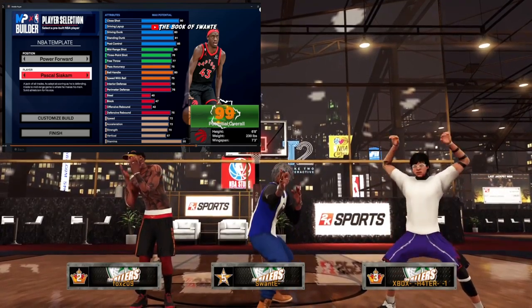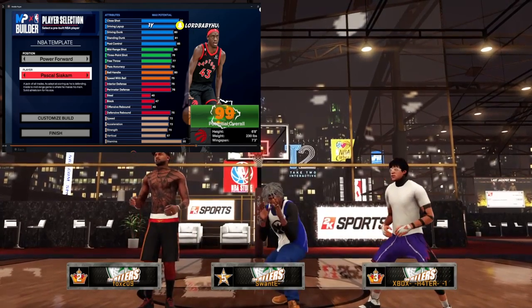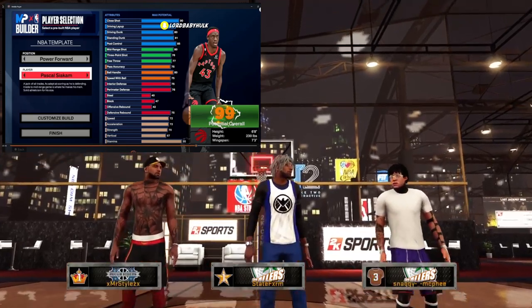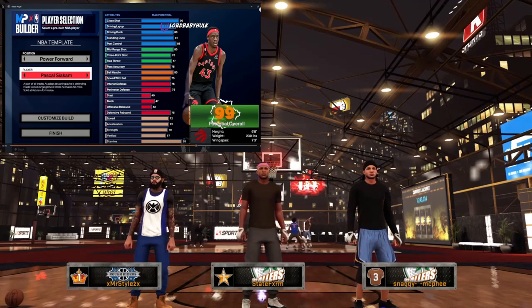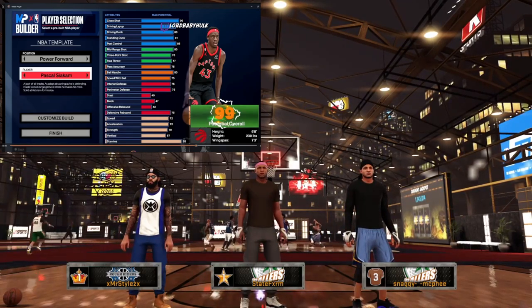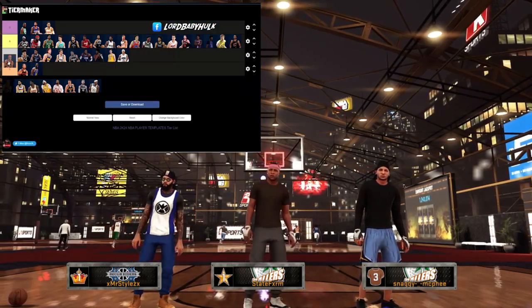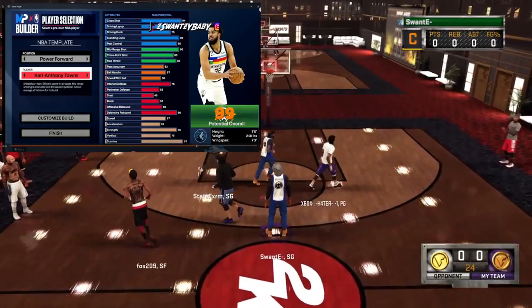Pascal Siakam — 6-something. Great finishing, decent shooting, decent playmaking, a little bit of defense, weak speed. Another mid build all around. Power forward can handle the ball with 80 ball handle. 76 three-point rating is a very good threshold for spot-up shooters. Can finish at all levels, gets post control, average defense. Having a tough time placing him — I think I'm gonna go ahead and throw him in the low A tier.